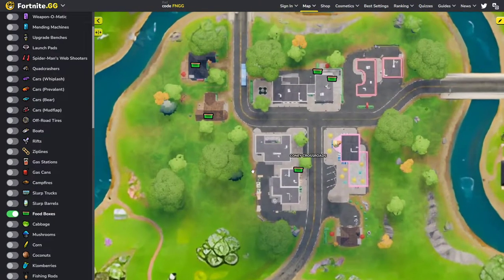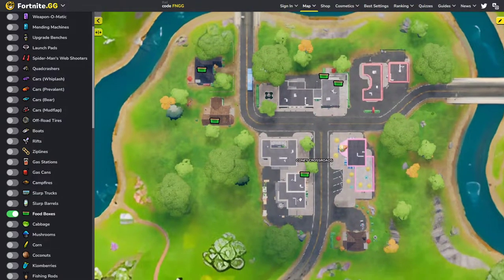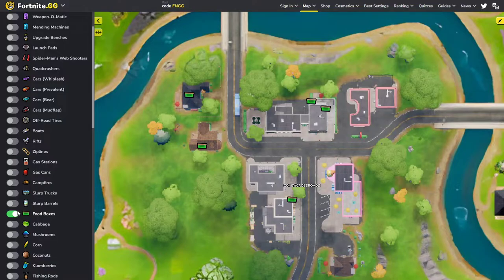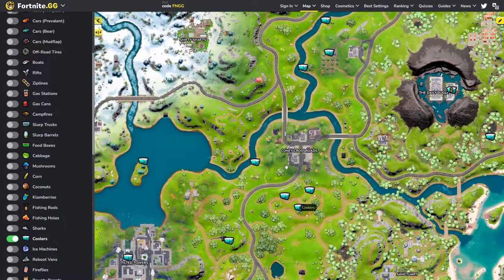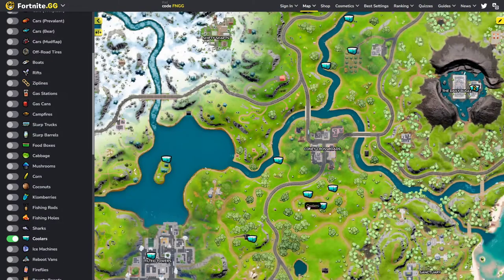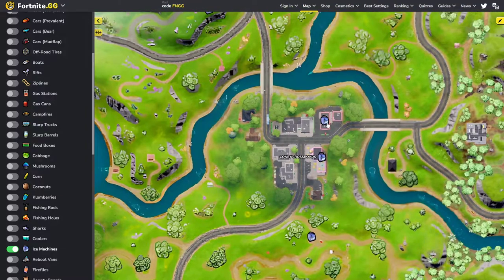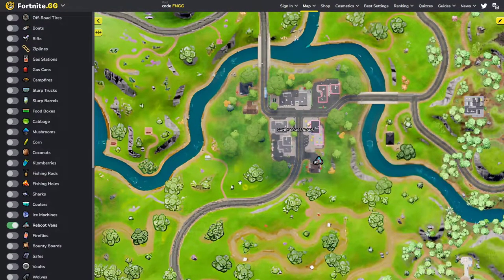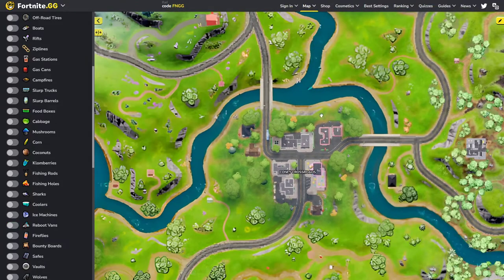There are five knob spawns — one in each of these houses, one down here, and two over here. For coolers, there are four cooler spawns over here. You might be able to get one, but if it's split you won't. There are two or three ice machine spawns — two are just inside. And the reboot van is far on this side.